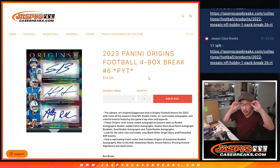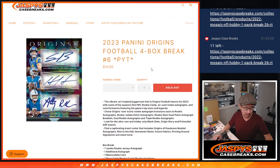Hi everyone, Joe for JaspysCaseBreaks.com coming at you with 2023 Panini Origins Football — four box pick your team, number six from JaspysCaseBreaks.com.